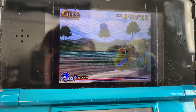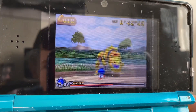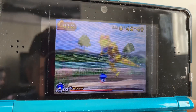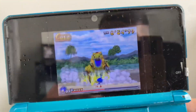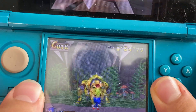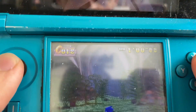This boss fight is really awesome and fun. All you gotta do is just hit the dinosaur on the head. Later in the boss fight, he will jump and then the floor will collapse and you'll be underground. Spoiler alert — this dinosaur can literally extend his neck later in the boss fight. Hopefully he does it so I can show you guys.